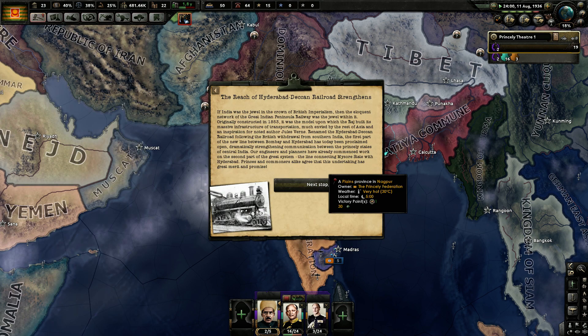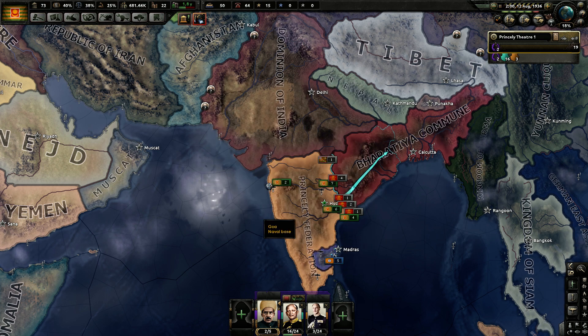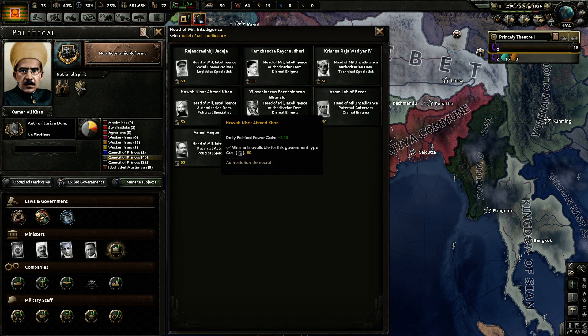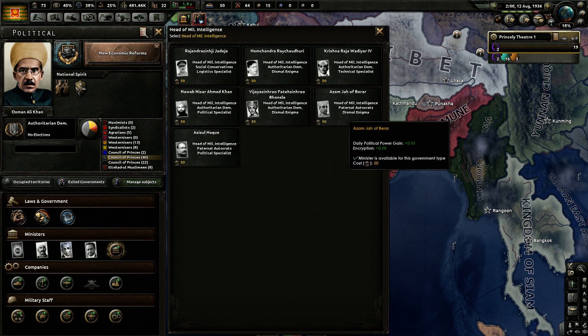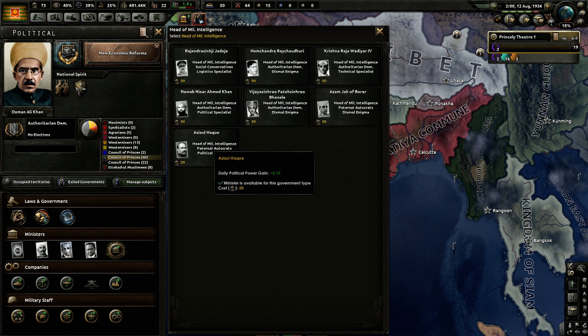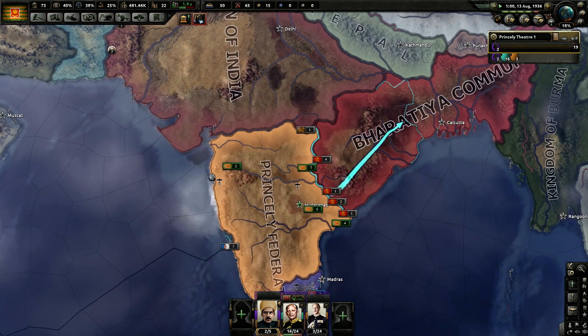We're going to get an event very soon. Basically we are getting a little bit of political power before finishing that, and that would allow us to add a head of military intelligence. I'm still eyeing this guy, although it would take 500 days for him to repay the investment — a little bit over a year — and I'm not sure that is really that useful. For now, decryption and encryption aren't things we're going to do, so we're going to save on political power for a little while.